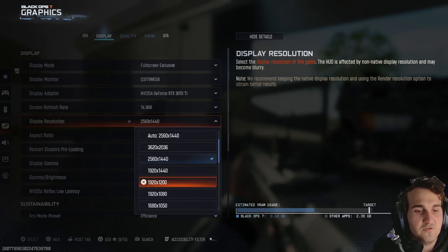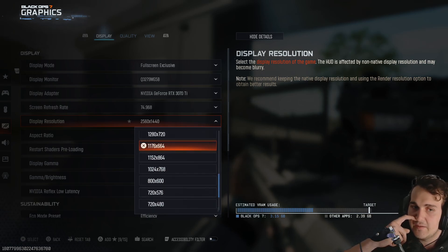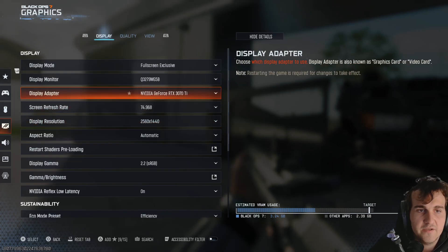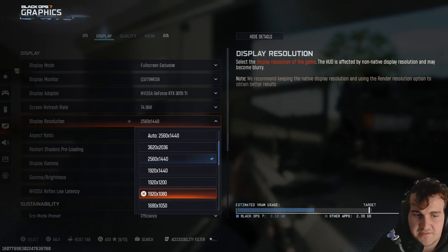Now, of course, a lot of people use auto, but sometimes the game makes a mistake and sets you up in, for example, 1280x720 or 1920x1080p. So again, here you have Display, Display Resolution, Graphic Settings, and you can actually set this up very easily.